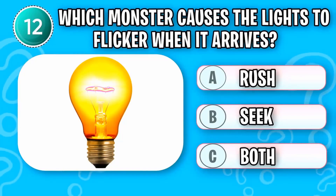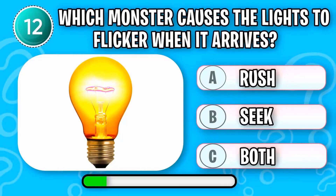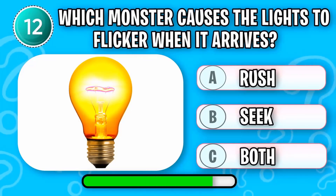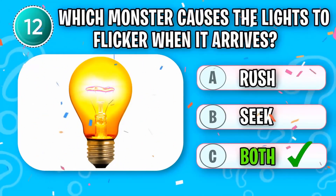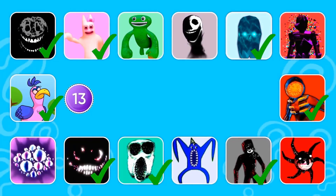Which monster causes the lights to flicker when it arrives? That's right, both Seek and Rush cause lights to flicker when they arrive. Round thirteen.